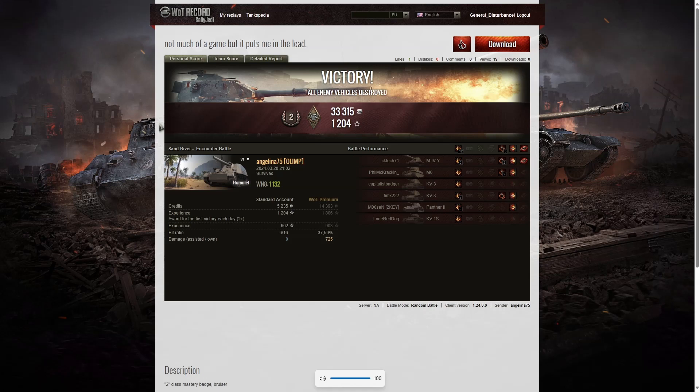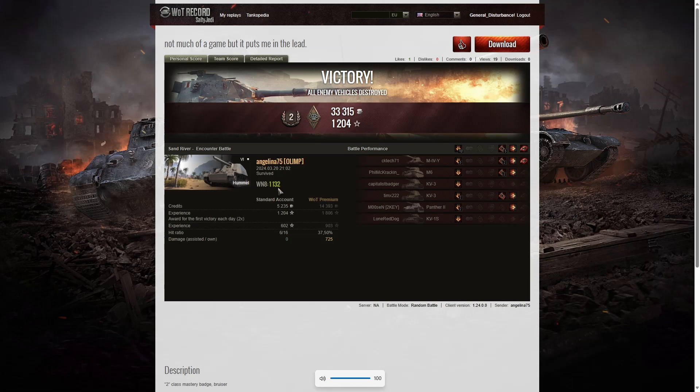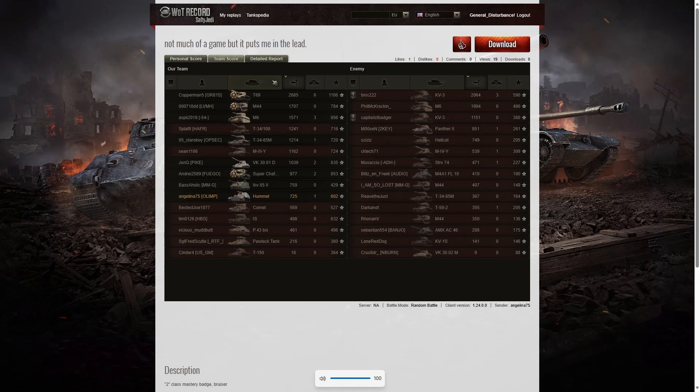Towards the end of that battle it was difficult to see what was actually going on, but the enemy tanks were being taken out one by one. Angelina managed to get a second class tanker out of that game, as well as a bruiser medal for getting at least 5 critical hits — she got 5 exactly. Her WN8 was 1132, which is good but not excellent. Angelina didn't get the highest damage — that went to the T69 on our team, who picked up a top gun for 2,685 hit points. Second highest was one of the KV-3s on the enemy team with 2,064.